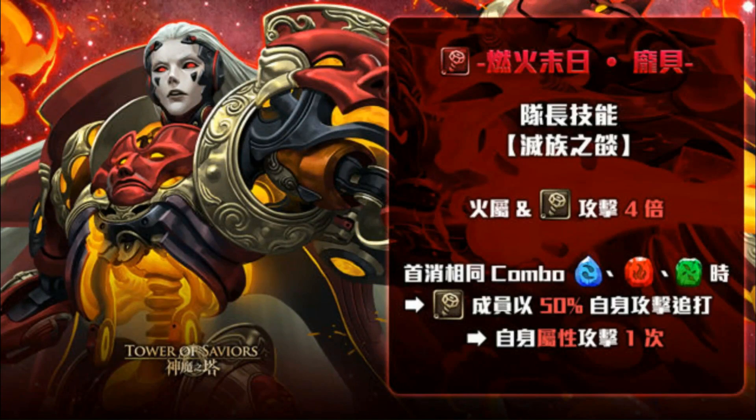Welcome back to another TOS video. This is a card review for the upcoming black card, Pompeii — the new black card series being released. Pompeii is a fire machina card, so let's take a look at her skills. What you're seeing here is her leader skill, which reads: fire and machina attack times four.